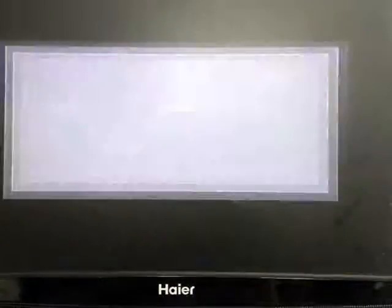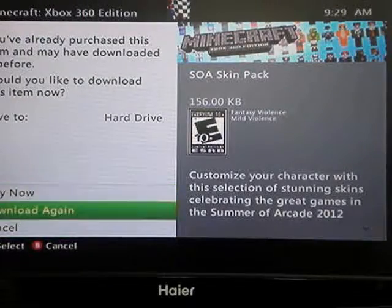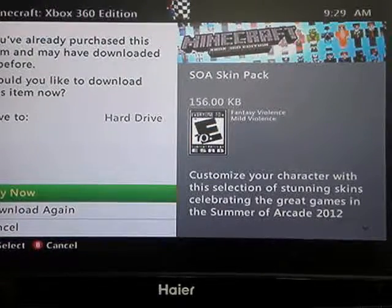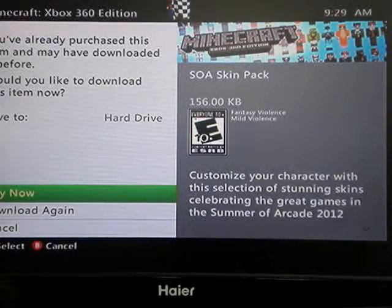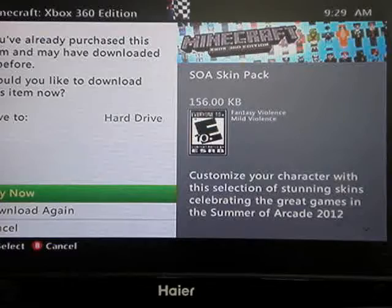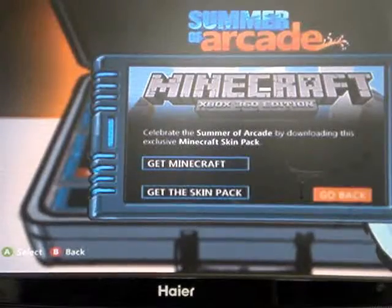And that says Get Skin Pack. You download it, and so this is what you do. You download it — I already have it, so it says download again. It says: customize your character with a selection of stunning skins celebrating the games in the Summer of All Arcades 2012. So you just download that, and you just go to your skins and it's right there.